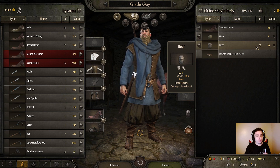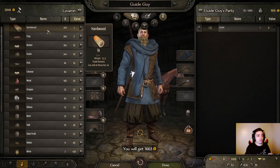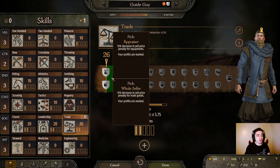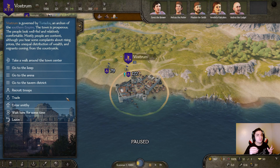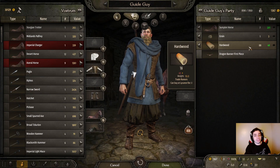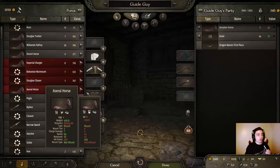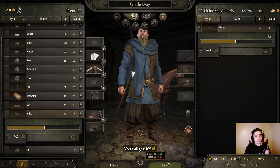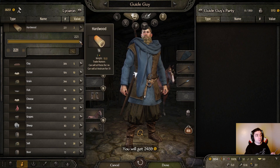So I made it to Lycoran and I'm going to sell all of this beer that I bought for 26 denars. Look at the profits! I'm going to jump straight back to the hardwood trade and get a lot more of that. The trade skill is leveling up so quickly — I'm already at 26 and I can get my first perk. I'm going to go for Wholesaler, because I'm trading goods. Now I've made my way to Vostrom, still going into every village trying to get more troops — you want to get at least 20 recruits in the early game for a little bit of protection. The hardwood is selling for a lot here, so I'm going to sell everything and buy grain. Then another trip to Poros to sell that grain I bought for 4 denars for 17. I'm also buying some hides — they're usually very cheap here — and selling them back at Lycoran. Easy profits, and the price of hardwood is still super cheap, so I'm buying even more.